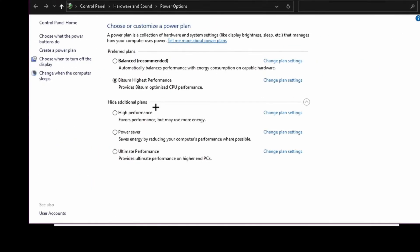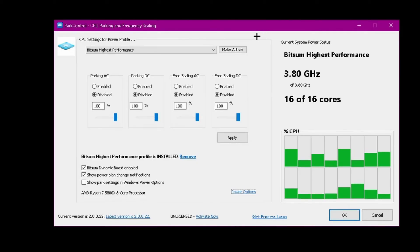This provides optimized CPU performance, so make sure this is set correctly — it puts everything to the maximum possible to give you the best FPS possible. Then click 'Make Active' and click 'Apply'.